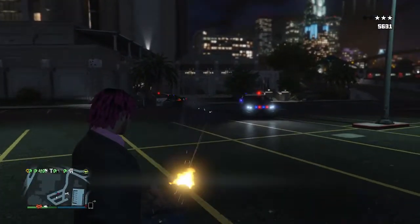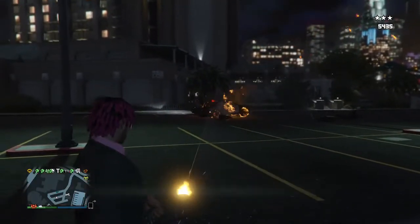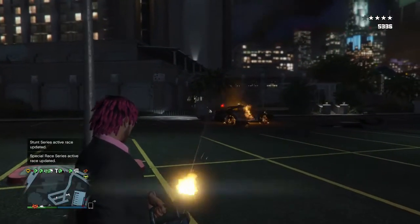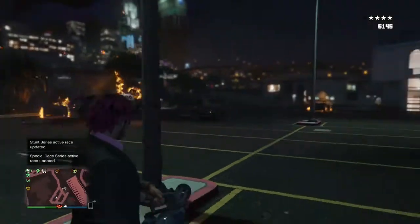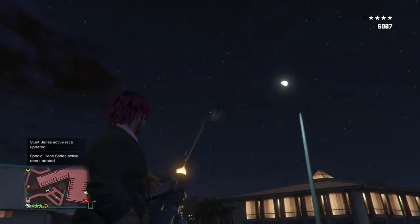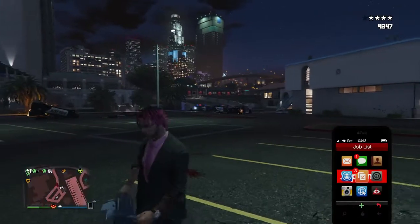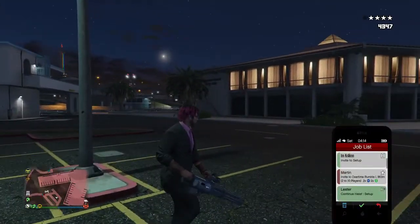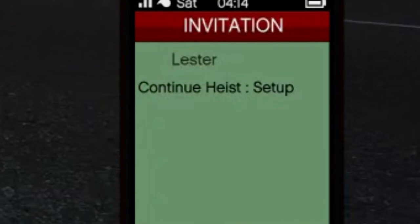The heist or whatever — so he can send you that text message. Then all you have to do is whenever you're in a jam, just pull up your phone, go to job list, and then go down to Lester's text where he tells you to continue that setup or the heist. Here, I'm gonna do it right now. You see I pull up my phone, I go to job list, go down to Lester — you see 'continue heist setup.'